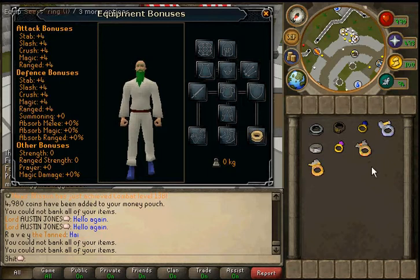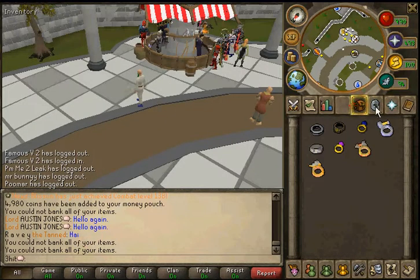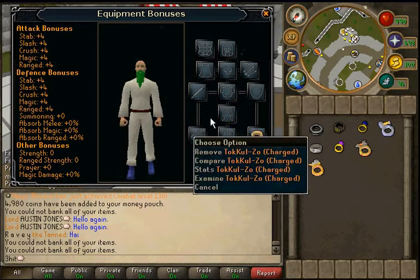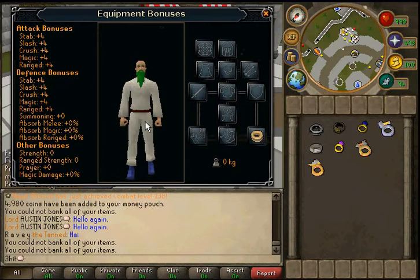Another ring similar to the Dragonstone Ring is the TokKul-Zo. You get this on completion of, or during, the quest for the Fight Kiln. It's a good ring and it doesn't take much to charge it, so it could be a good idea to use for general purposes.